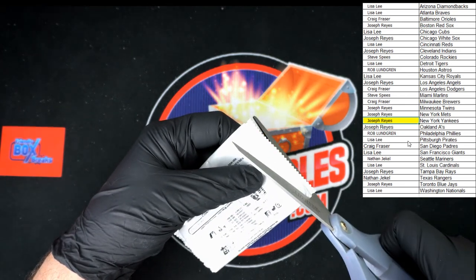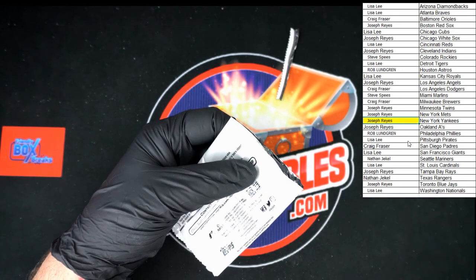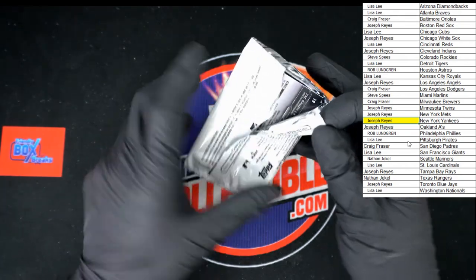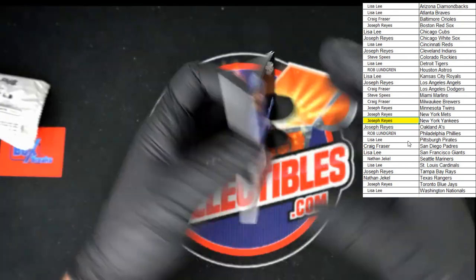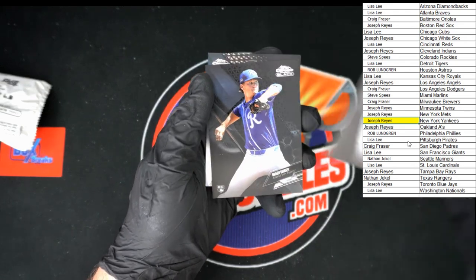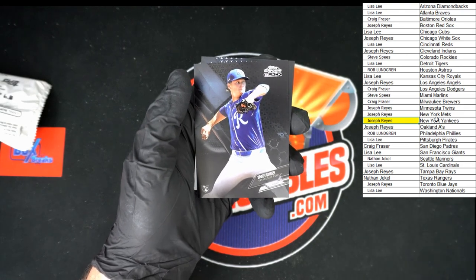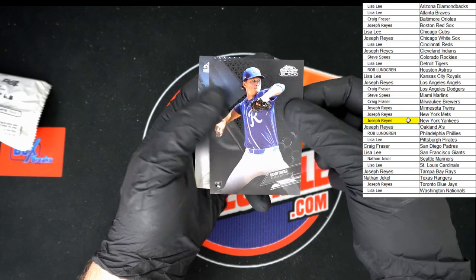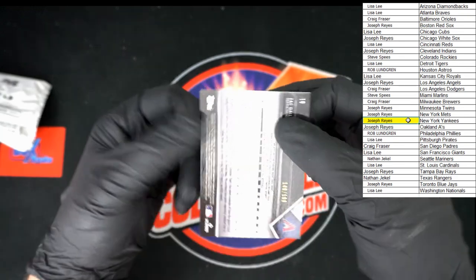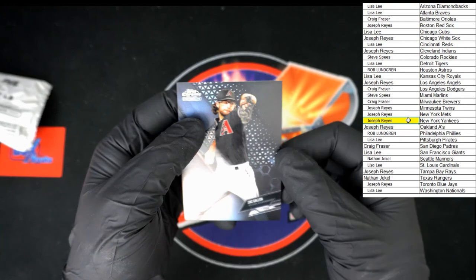I don't feel like wrestling so I'm just taking the top off with a pair of scissors — so much easier. We've got George Springer on top for the Jays. Brady Singer rookie card going to the Royals. Up next, Zaka Gallon for the Diamondbacks, and this is numbered 149 to 199. Very nice.